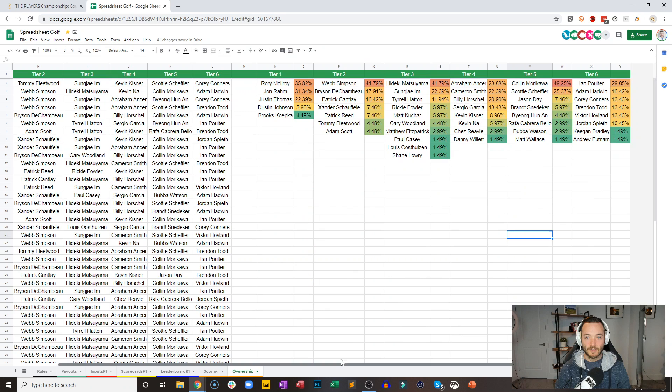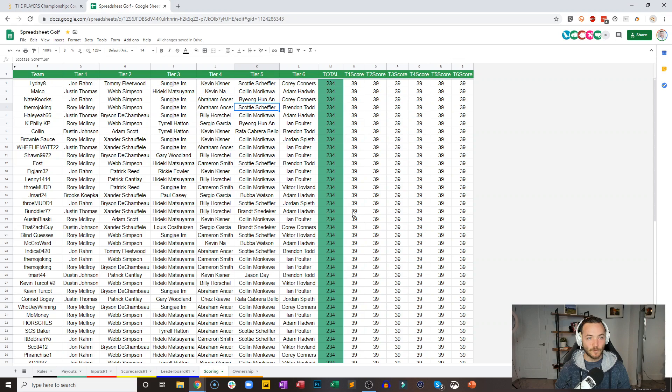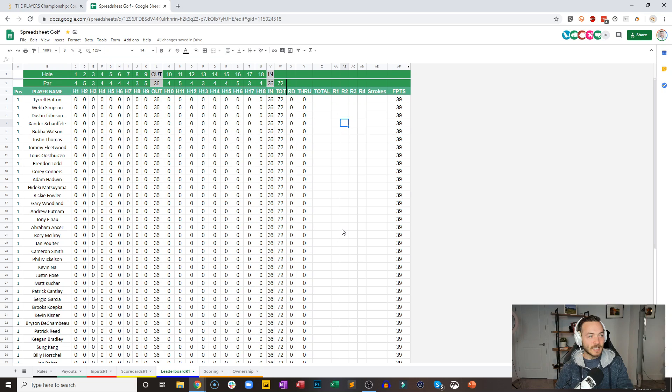41% of the lineups have Webb Simpson, and Hideki and almost half of you have Colin Morikawa. The scoring tab will keep track of your DraftKings totals. The way this works right now — if I go to my leaderboard, you'll see here everyone is being assigned 39 DraftKings points. That is because they're all tied for first, and the spreadsheet thinks they've played 18 holes and made par on each one. So that will fluctuate all the way through the 18th hole.